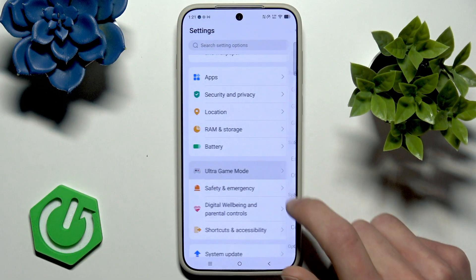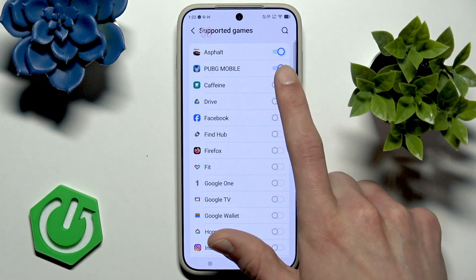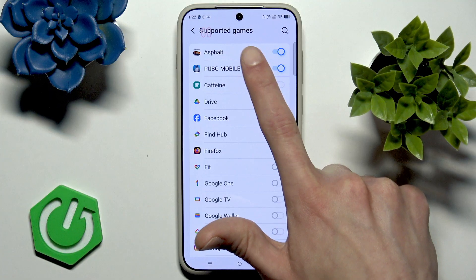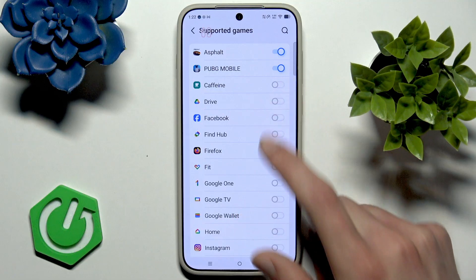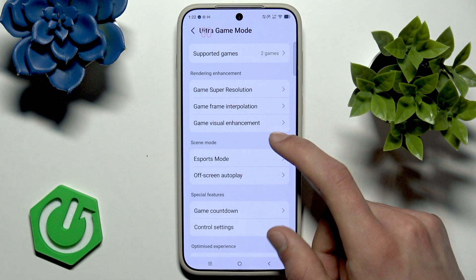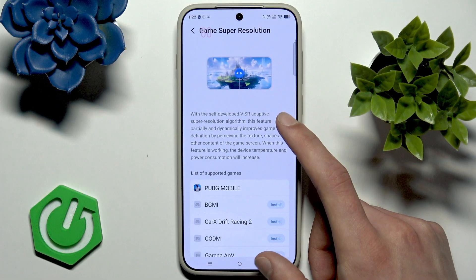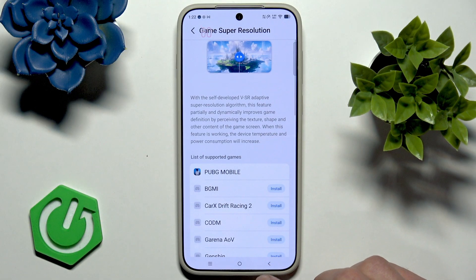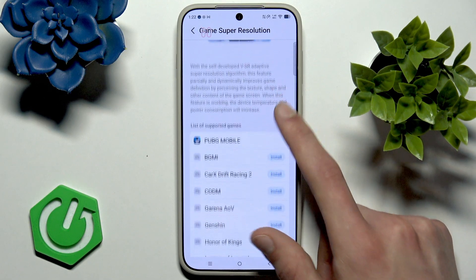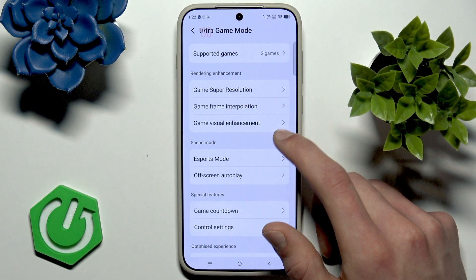After that, you can also go to Ultra Game Mode and see if the games you're planning to play — in my case Asphalt Legends and PUBG Mobile — have their toggles switched on. Also check which games support Game Super Resolution; in my case it's PUBG Mobile, and super resolution will be enabled automatically once I start the game.